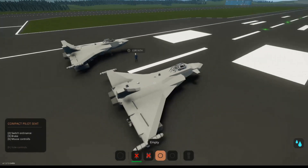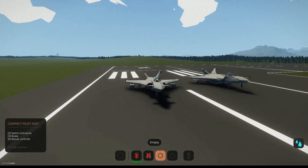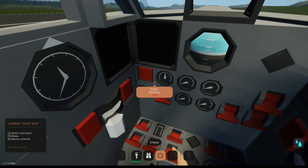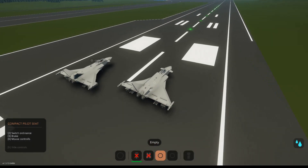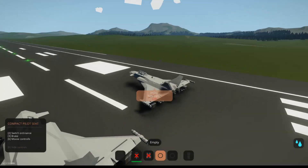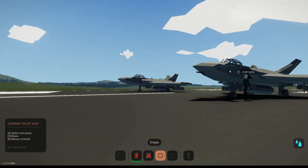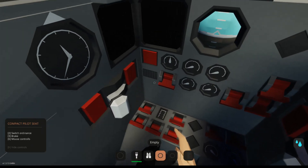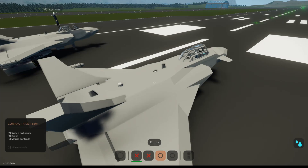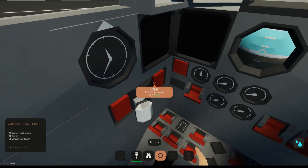I'll take this one and you can take that one. This thing definitely looks cool from the outside. Oh wait, there's a button — open loading hatch. It's just a hatch for your guns. The cockpit actually looks really good on this. It's a little hard to get in, but the canopy is also automatic, which is really nice.